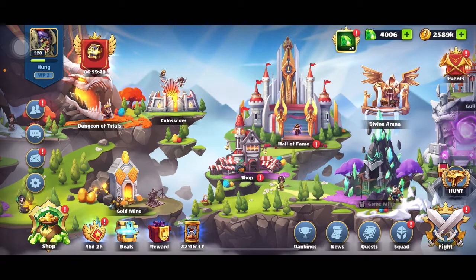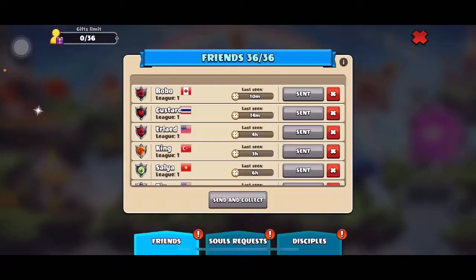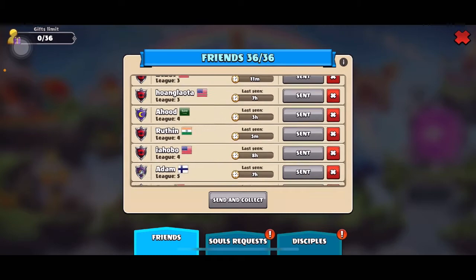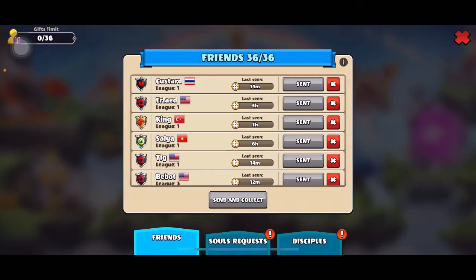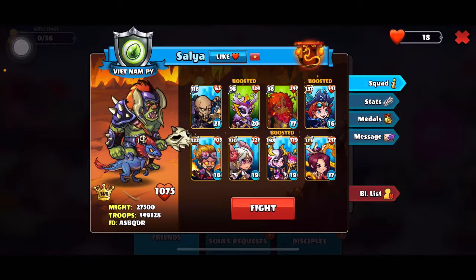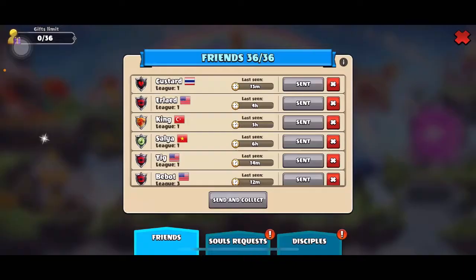The first strategy is that you can add a friend with someone of a higher league to your friend list. For example, I am in Fire league at the moment, and I have a friend in league three or league one. I can look at their squad and see which hero I need — for example, to get to league three — and what level heroes they are running.